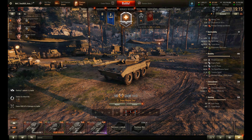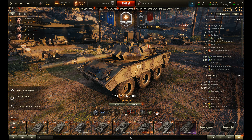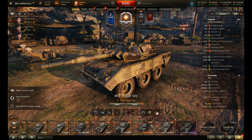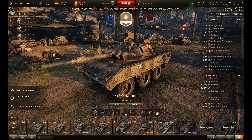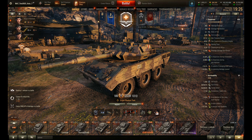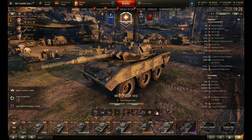Survivability: 1200 HP. Hull armour — and this is pretty much the same for the turret — 60 at the front, 30 on the sides, 15 on the rear for the hull, and 20 on the rear for the turret. Pretty lightweight vehicle at 19 tonnes, 20 loaded up, with a 450 engine power. Reasonable specific power — just under 24. Good top speed of 60, and a reverse speed of 30.